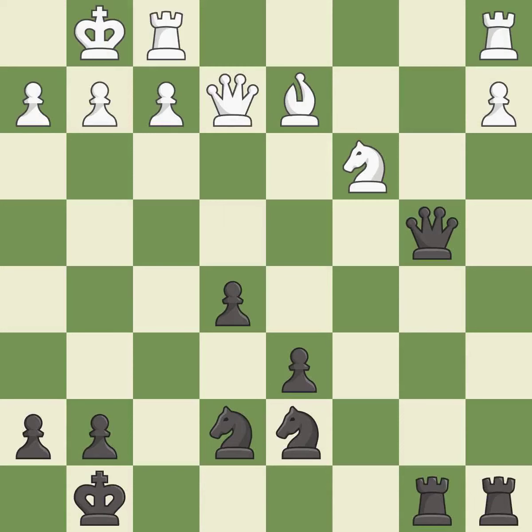This threatens to reveal an attack on a queen. It is best. This mobilizes the knight, allowing it to control more of the board. This prevents the opponent from being able to reveal an attack on a queen. It is excellent.